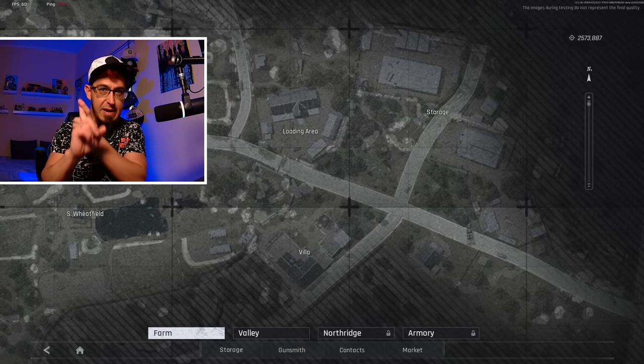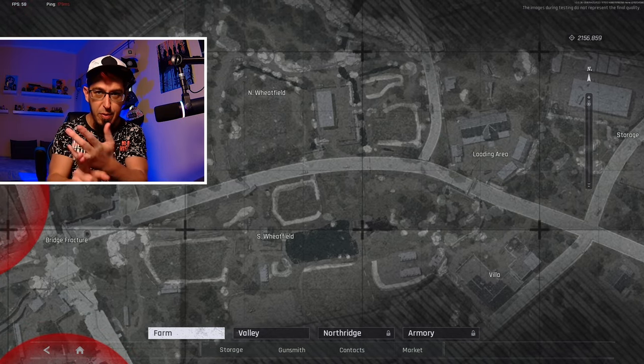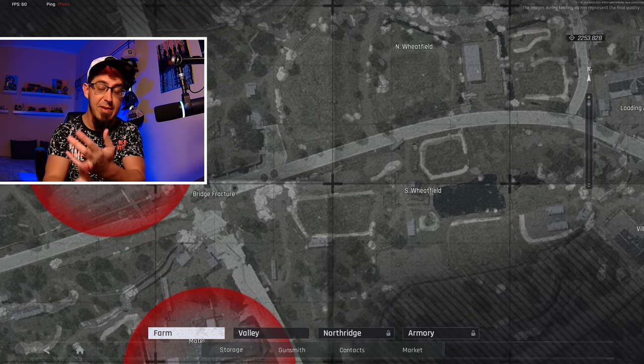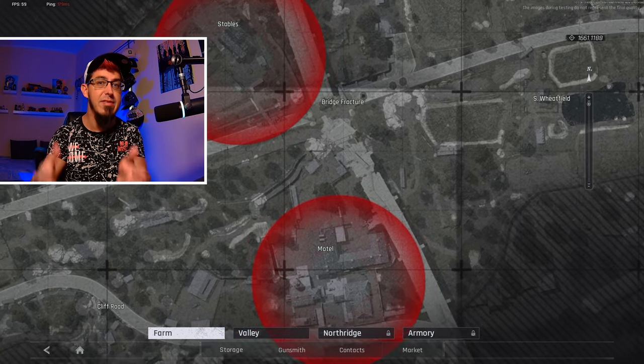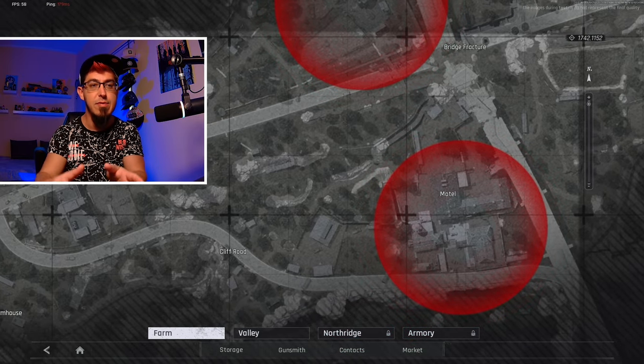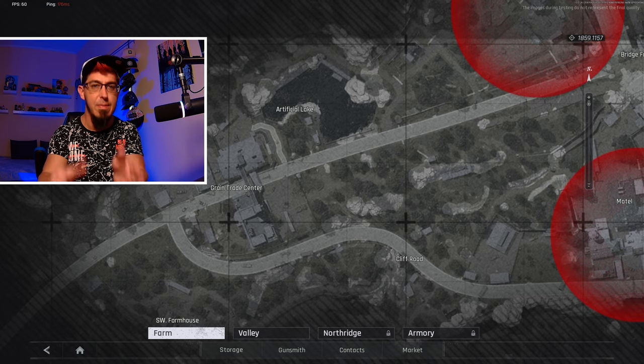First of all, you need to understand the maps — the player spawns, the bot spawns, the boss spawns — because without that you're going to be lost and just destroyed. You have to understand the maps, the hot zones, the nice spots, but most and foremost the player spawns.